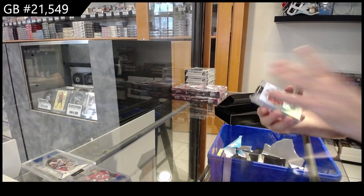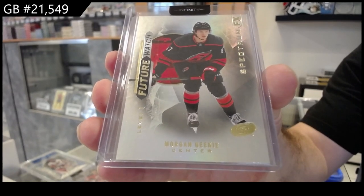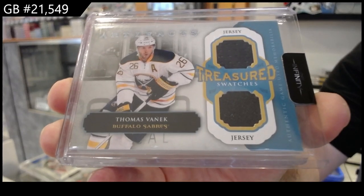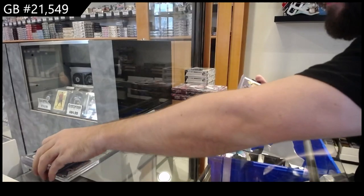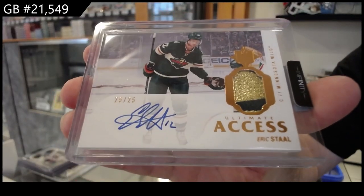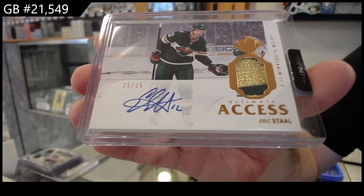We've got a Spectrum Future Watch of Morgan Geeky, Carolina, scratched. Dual Treasure Swatches — Vanek for Buffalo. Dual Jersey of Vanek. And we've got numbered to $25 an Access Dual Patch Auto — Eric Stahl, numbered to $25, Patch Auto, Eric Stahl for the Wild. Nice patch, too. There we go. That's exactly right, good plan.